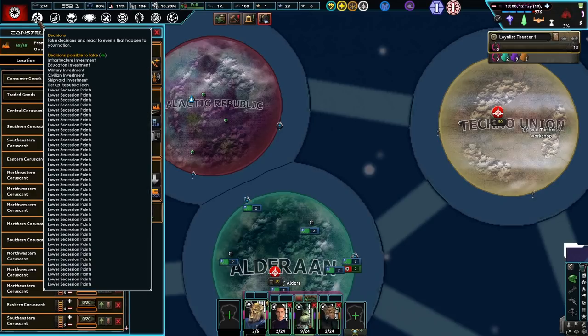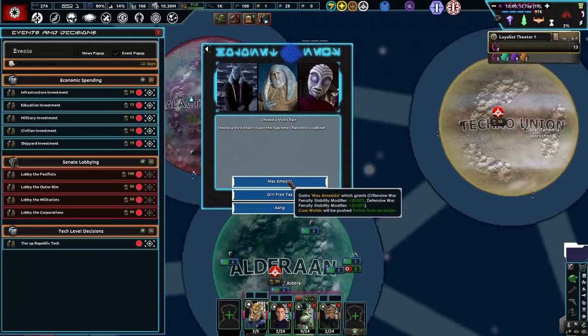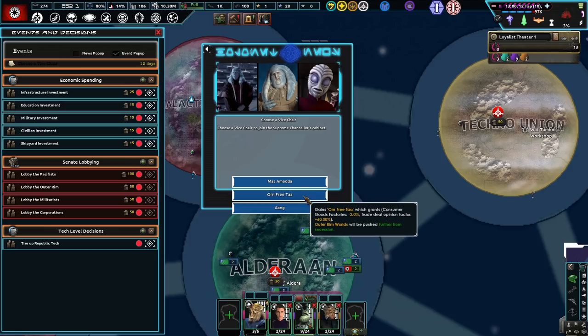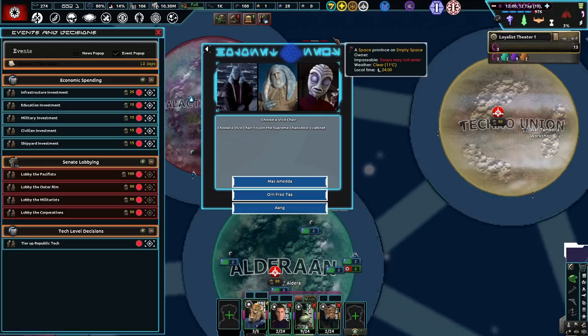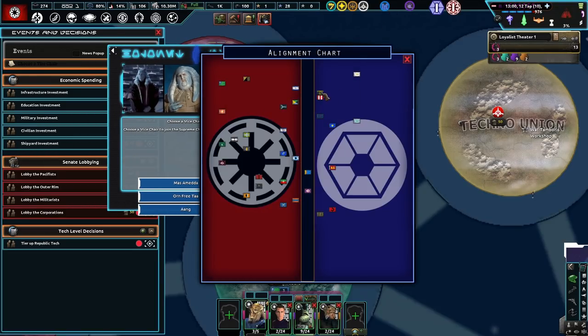Let's see — Core Worlds, Orn Free Ta. Not bad, pushed further from Secession. Aang. Mas Amida — yeah, why not? Actually it's kind of hard to tell who's where, what, which, where, but that's okay. Pantara? Ryloth? Whatever.